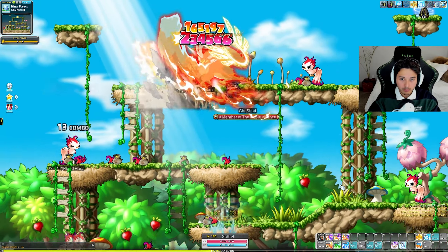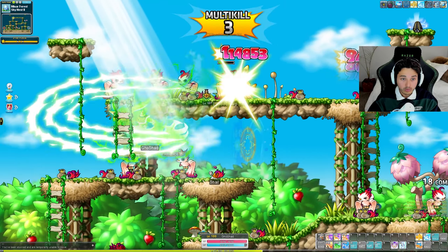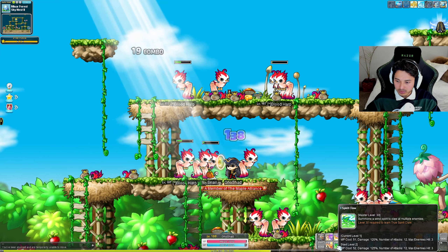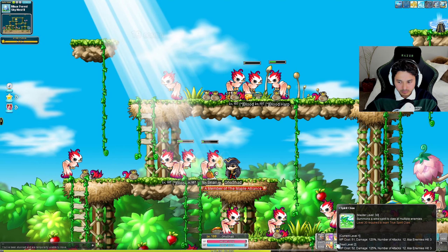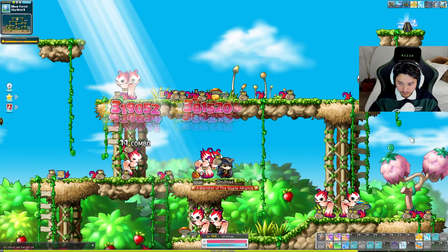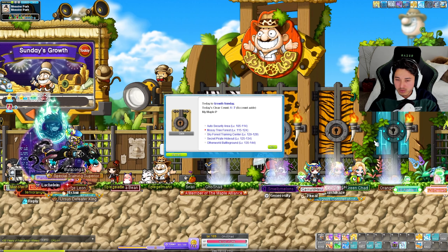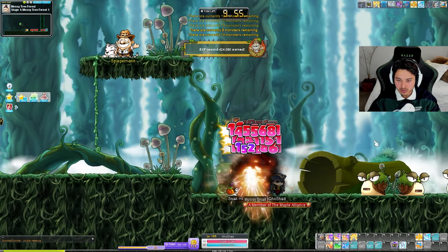Our new main attack after the job advancement is actually pretty decent with a big AoE — love that. There's a red version and a green version. The red one is definitely a mobbing attack, and the other might be bossing. There's also a Death Mark skill. I think we can possibly do harder versions of content — yeah, we have enough for now, it's not too bad.